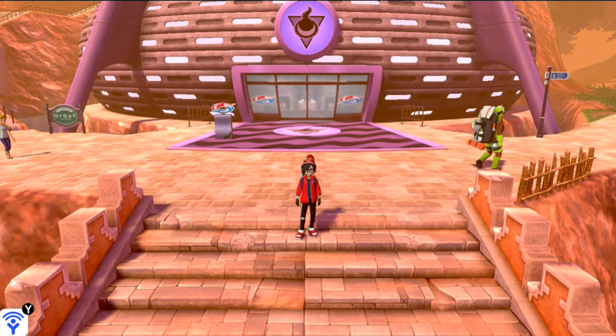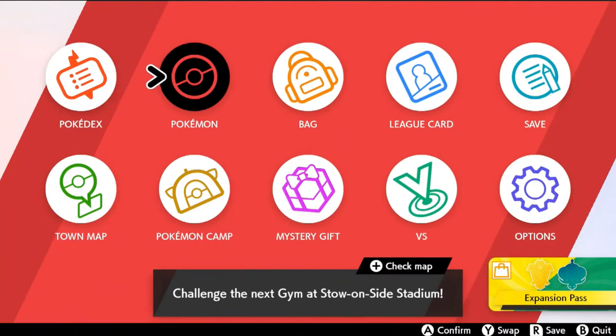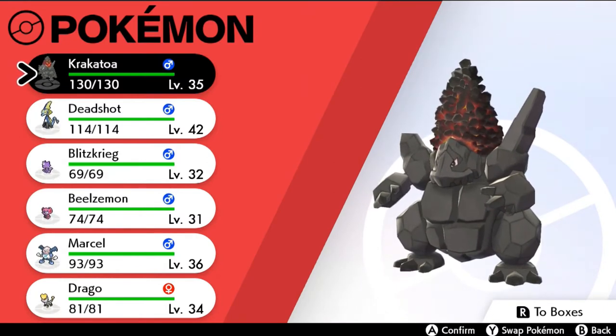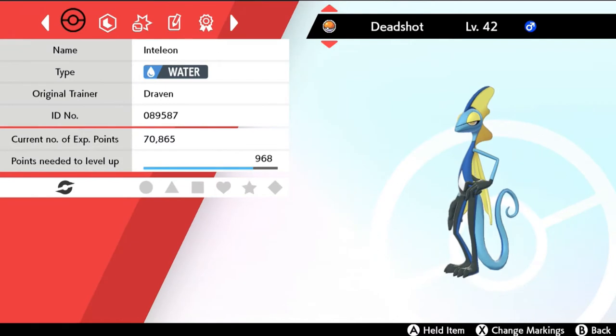I said in the beginning of this episode I did trade a few Pokemon to the Shield version just to balance it out a little bit more. Let's take a look at our team for Shield version. As you can see, we have Krakatoa right here — looking all mean and Rock type-y, looking like a big old volcano. But our starter Pokemon right here is Deadshot the Inteleon.